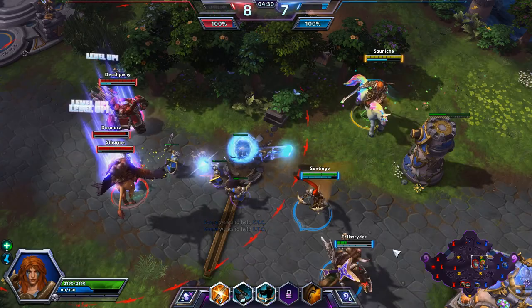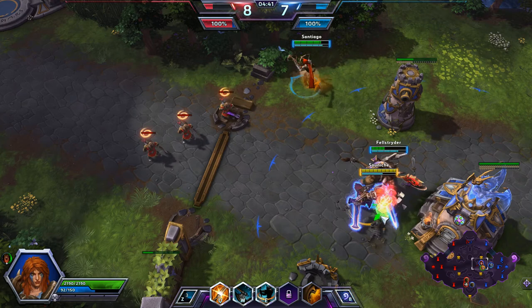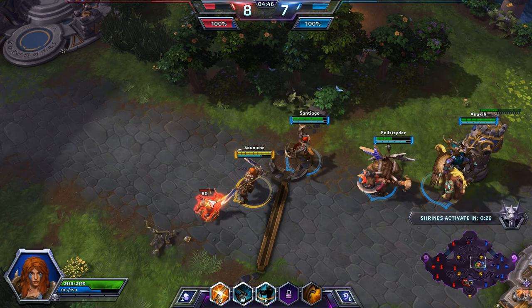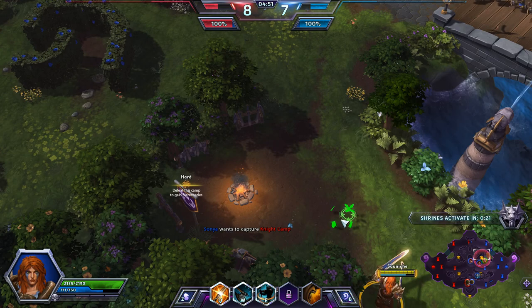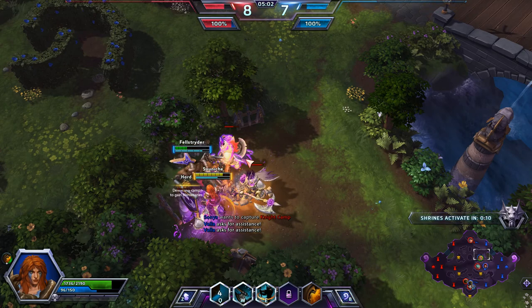Looks like we have three up here — unfortunately one of them is a healer and we do not have our healer. Lili is down on the bottom lane pushing Gazlowe back. We're going to do what we can up here; I really should probably just switch lanes. I don't think we're going to secure any kills, and we're wasting experience in that top lane. We have 25 seconds until those shrines come up. Let's get these knights — you can see I can just basically spam my Seismic Slam and do a lot of damage to everyone around. I'm burning through my fury pretty quickly, but that's all right.